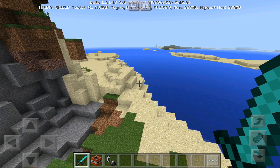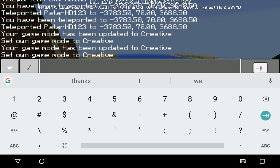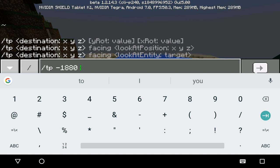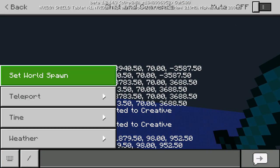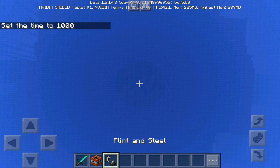Last but not least is the shipwreck. I went to creative and back to survival just to make sure I didn't break anything near the chest. Let's do slash TP with these coordinates: negative 1,880, 98, 952. Like I said, it'll all be in the description. Are you guys ready for the shipwreck? I've never found one in my life — three, two, one, teleport! It's getting late in-game so let's do time set day. Now let's get some glowstone.